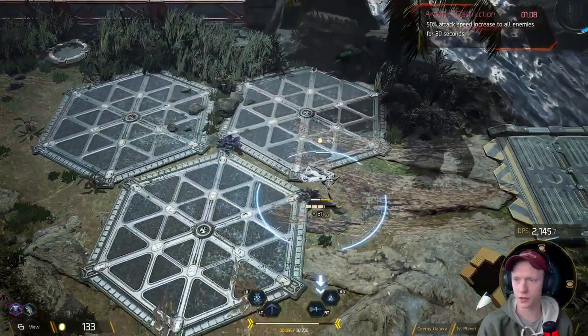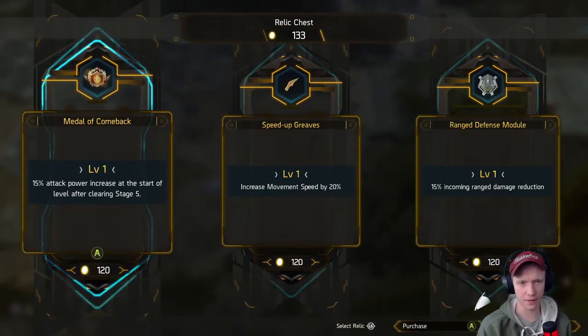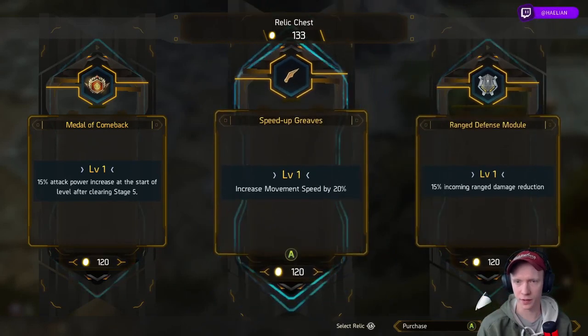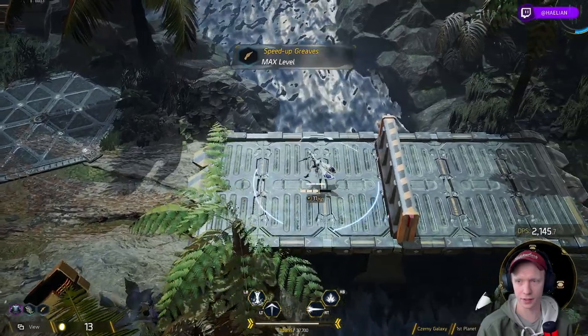Let's take a look in here. At the start of the level after clearing stage five — I don't think that works for my run, I don't think I can go past stage five currently. Actually I'm not sure what they mean by stage five, combat number five probably. Range damage reduction, increase movement speed — I think move speed could be very helpful here.